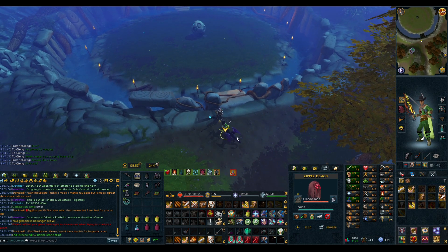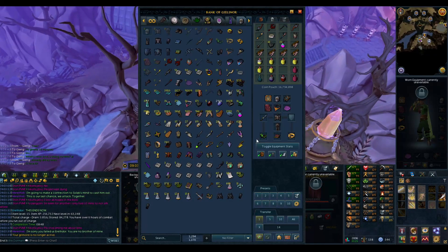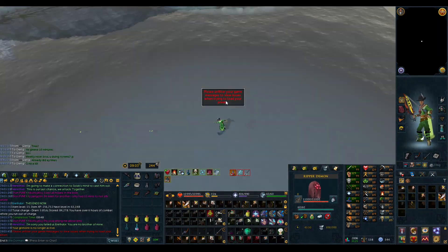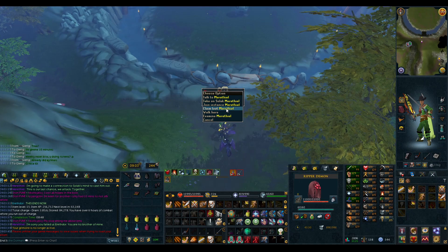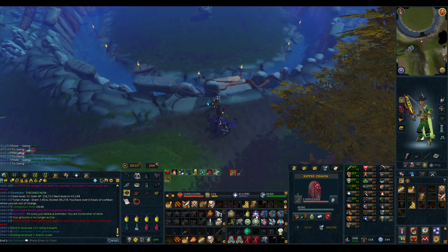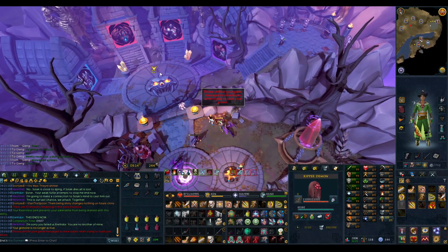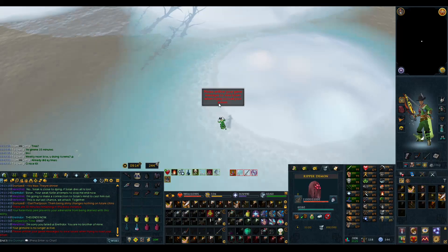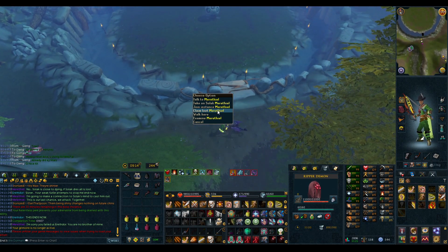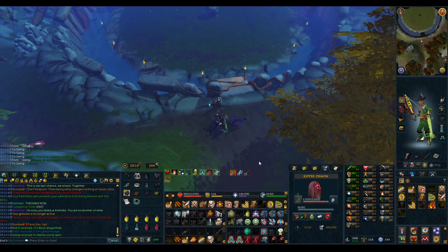Oh my god. I couldn't ask for anything more than that. Tree has been ruined. Okay, I've got some herbs and a page — decent. I'm not going to be accepting anything less than a crossbow or 17 grim pages, so it has to be one of them. Still got a grim page.